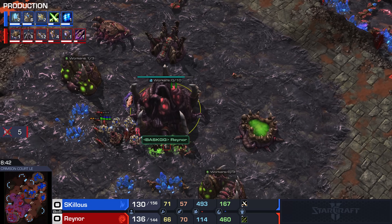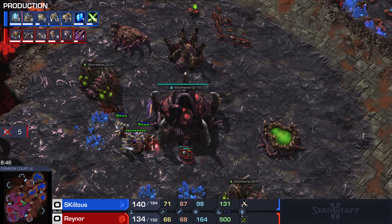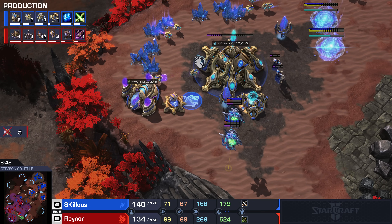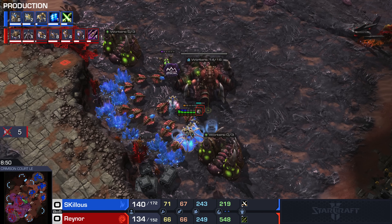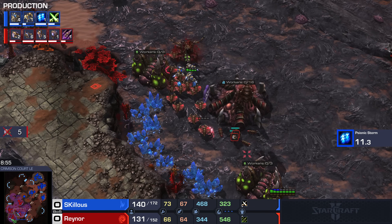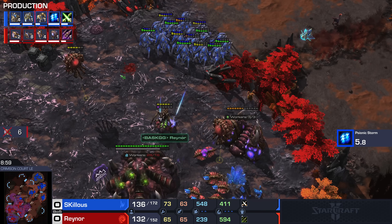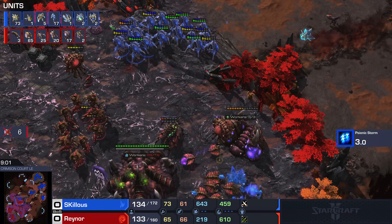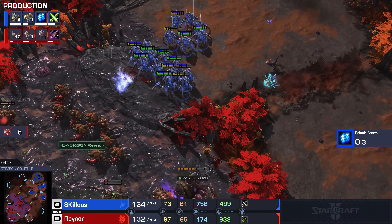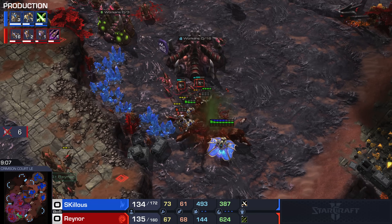Charge finally finishes. He does get five drones in the main, but five drones and a bit of mining time for losing all those High Templar. Remember, it's not just losing the Archon value — you just lost your High Templar that were meant to be gathering Storm energy. Skillous is ahead in this game and I think he's falling into the trap of not wanting to let the lead slip away. He's in a good spot but he just lost all of his Storm damage, and he's only got two High Templar gathering energy. He's getting good trades though — denying mining in the main.